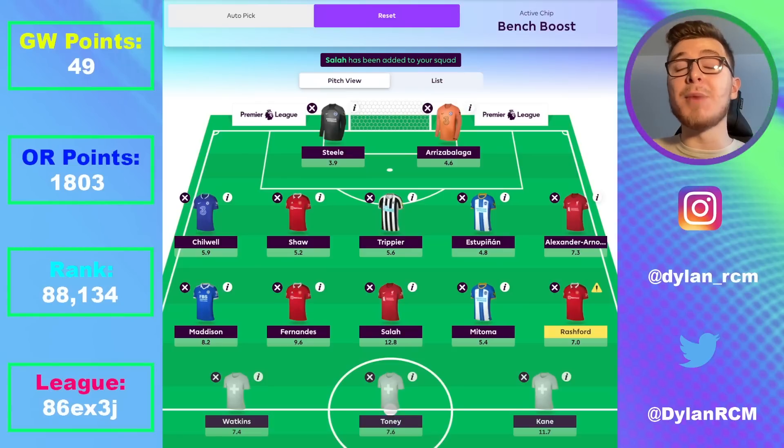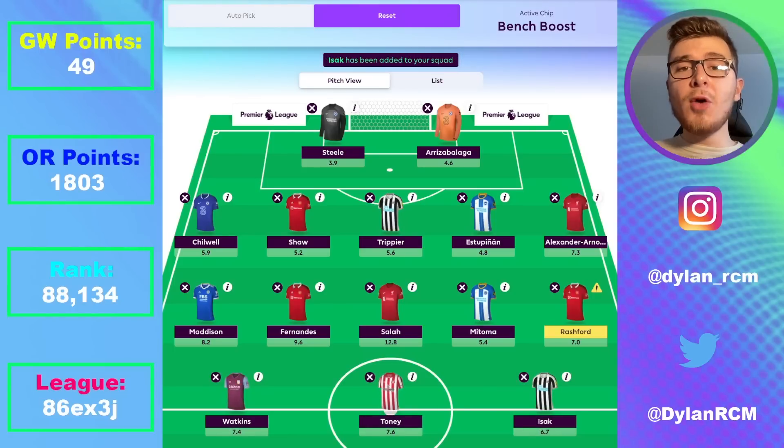To conclude this team — Marcus Rashford. Yes, he's got a knock and withdrew from the England squad, but I think he'll be fine and will start both games. He's one of the best captaincy options in gameweek 29 and in some of the weeks to come. I am fully aware of the risk with Ivan Toney in this bench boost squad — he's on nine yellow cards, and one more means he misses the subsequent game. So if he gets a yellow against Brighton in the first game of double gameweek 29, he will miss the second game against Manchester United.